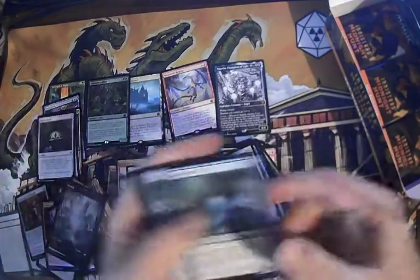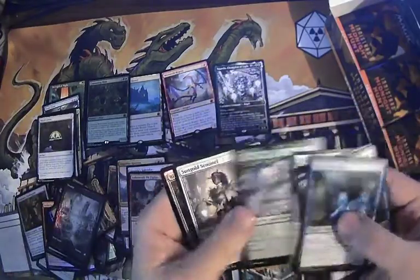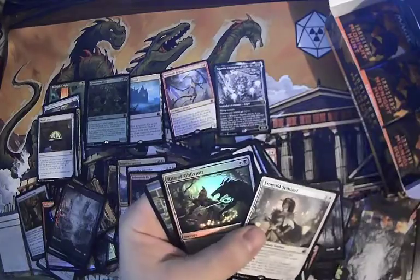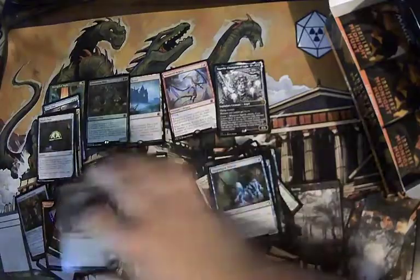Foil swamp — we love our foil lands, all of them. Rise of the Ants. We've got Sun Gold Sentinel and Foil Ride of Oblivion.